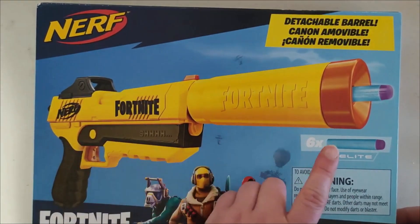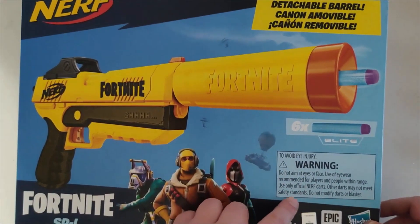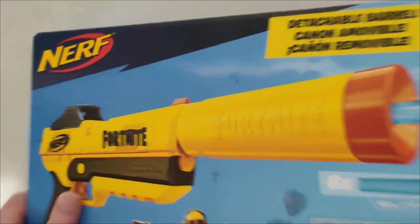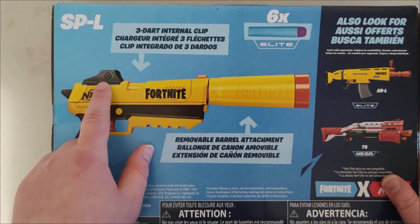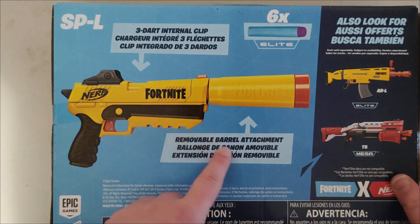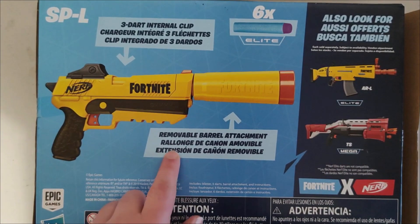This is what it looks like. It comes with six elite bullets, as you can see, and there's the warning sign for warning stuff. This is pretty cool. And then going to the back, there's the gun. It does have a scope on it, so that's pretty cool. It looks like a Call of Duty gun, but it's not.